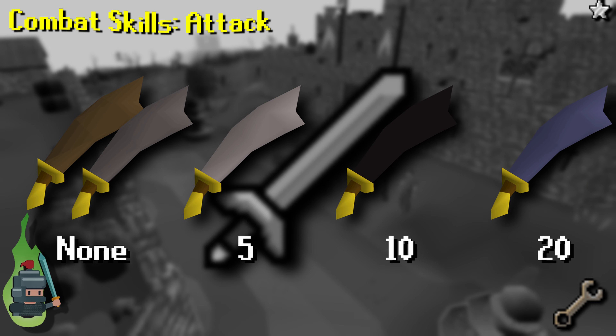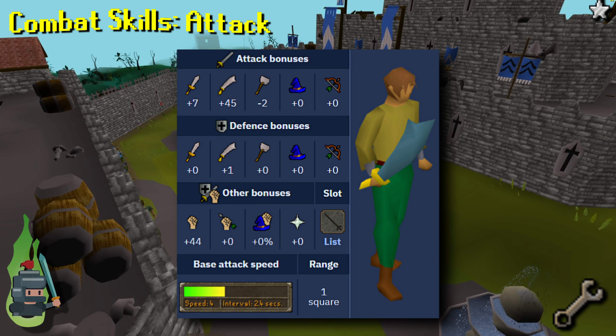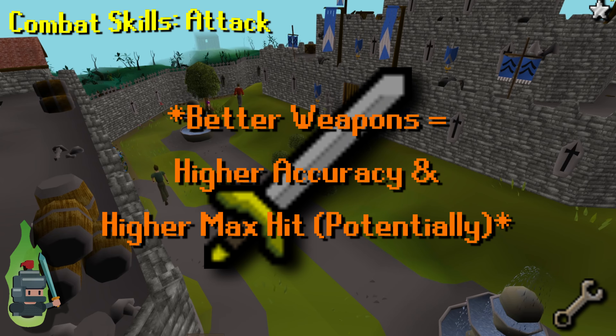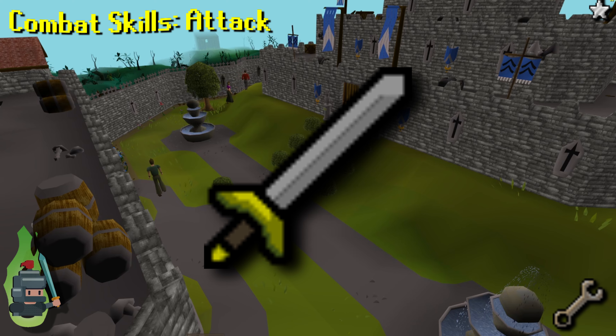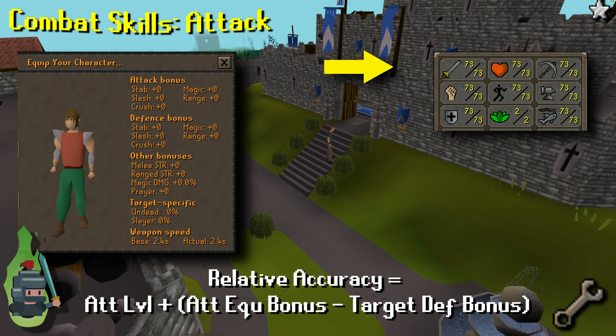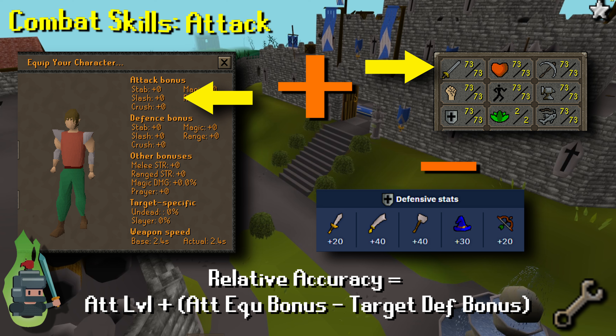Better weapons offer higher attack bonuses and higher strength bonuses, which translates to increased accuracy and potentially a higher max hit. To work out a reasonable approximation of your accuracy, take your attack level in combination with your equipment type bonus, minus any defense bonus the target has against that style.